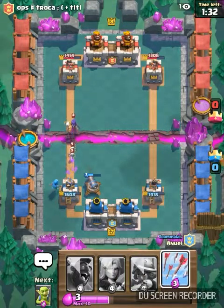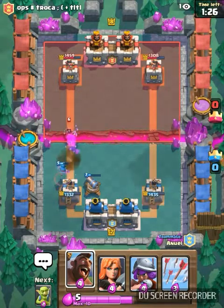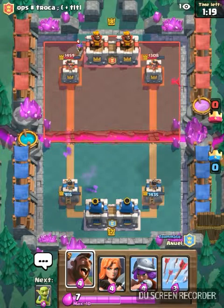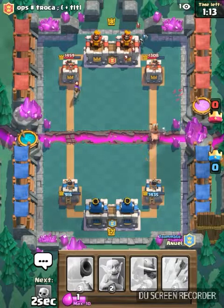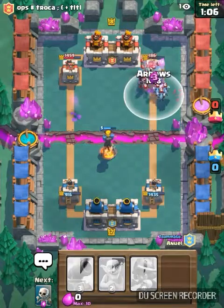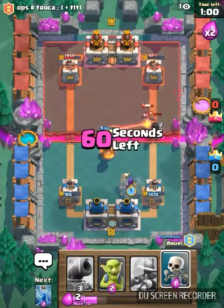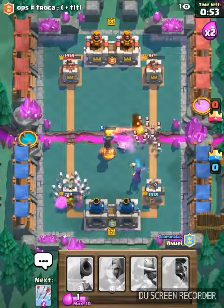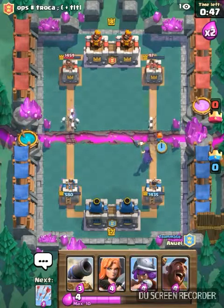Now he's placing something. So far I don't know who's winning — I think it's them winning now. Will they go against that? They certainly can't because I've already put down that tower. Wait, how did I not take out those bats? Zap — you just wasted that skeleton army. Don't push on that side, you're stupid!